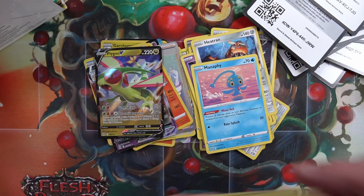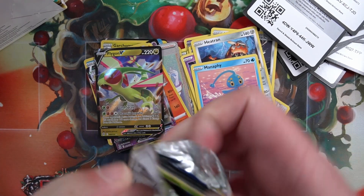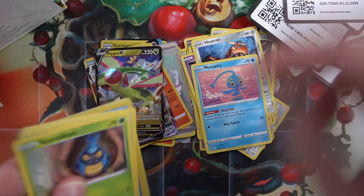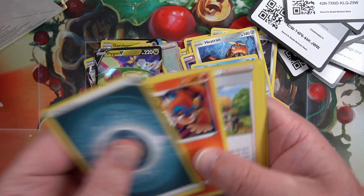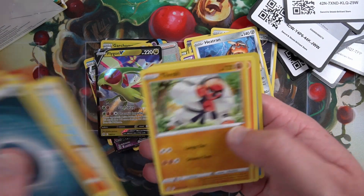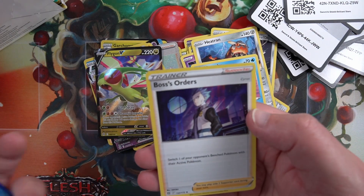Manafi - nothing. I think I went through three boxes of Fusion Strike and not a single Mew. Code card. Gloria, Starmie, Magma - and Boss's Orders.